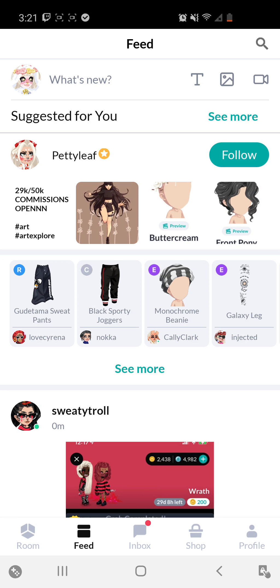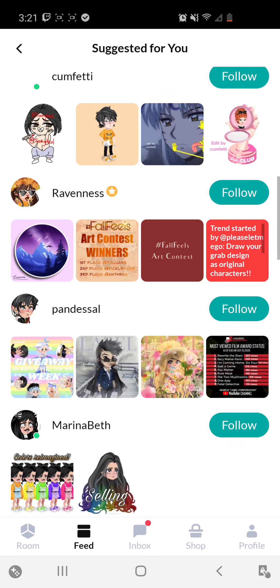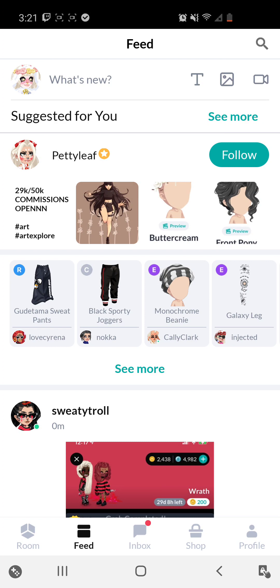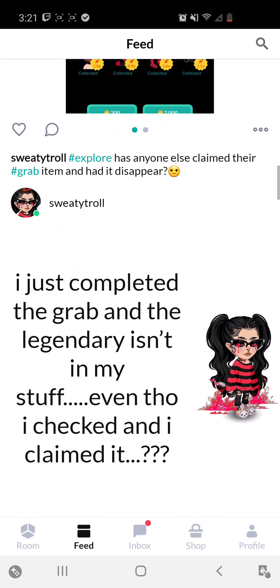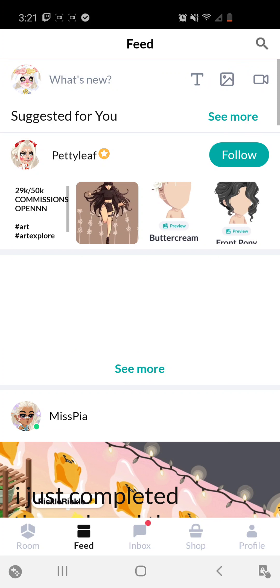Under that, you can see Suggested For You, which shows the most popular accounts. You can click See More. These are what we call the elites in the game — the most popular people on the app, so their accounts will always be shown. Underneath that, it shows the people you currently follow and what they're posting, similar to a Facebook feed.